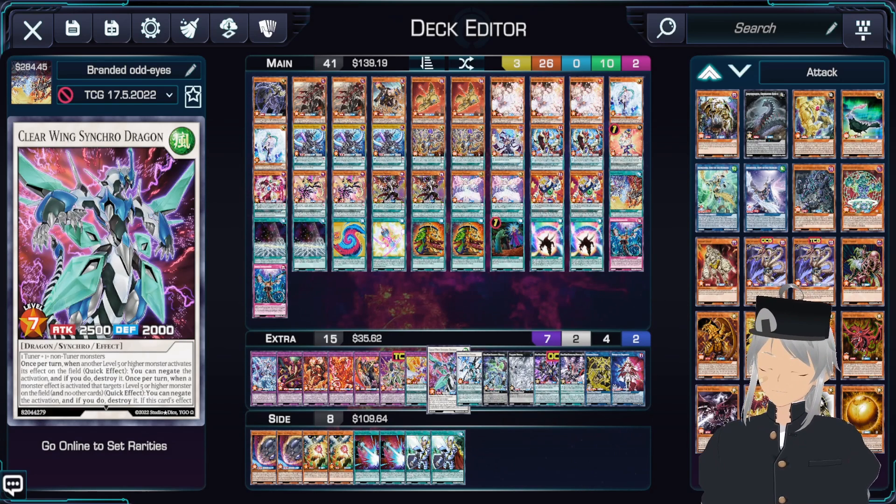Next up, we play one copy of Clearwinged Stinko Dragon. Clearwinged Stinko Dragon is one card that a lot of people underestimate in terms of power, because there are two negates here — one generic negate, and one targeting negate that targets this card. So if your opponent targets this card after you chain it, you can chain this card again and negate both of those monsters.